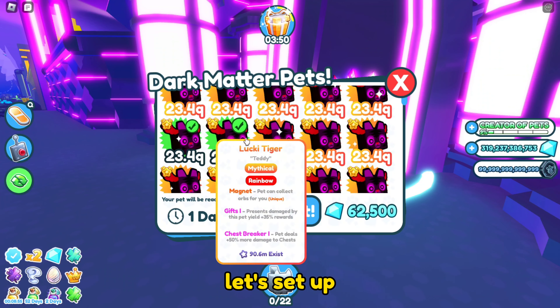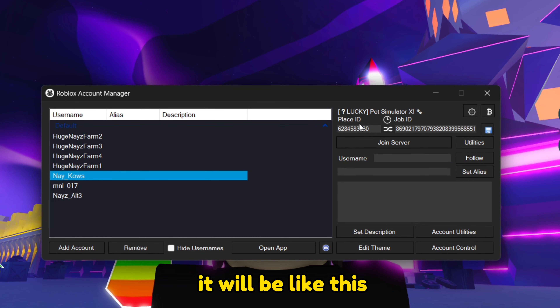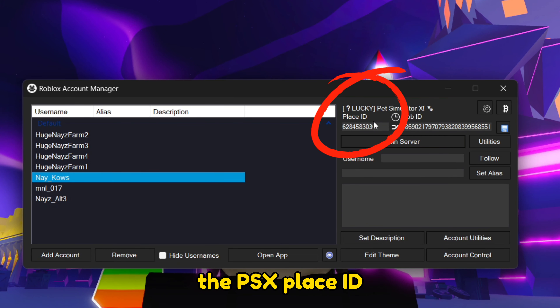Once you have those, let's set up the Roblox Account Manager. Once you open it, it will be like this, but no numbers or accounts cause we gonna set it up first. First you need to get the Pet Simulator X place ID.